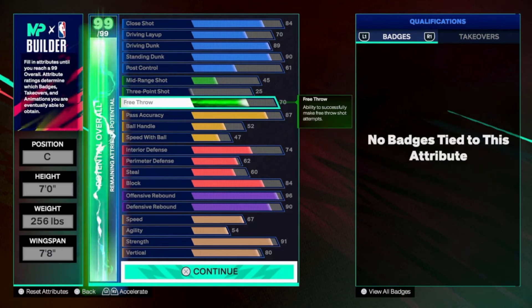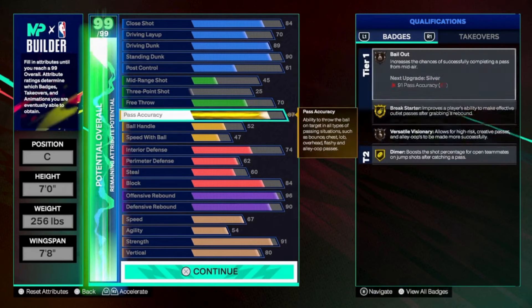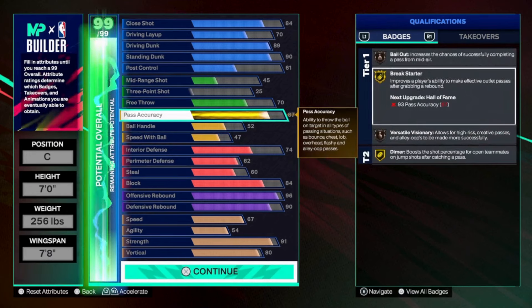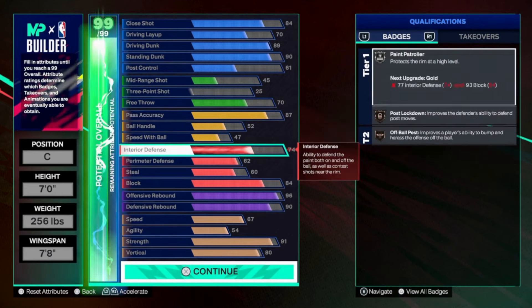70 free throw is super usable this year. Obviously, find your free throw that you like. You get a better break starter on this build — you get gold break starter. And eventually, if you hit like vet one or something, you can put it up to maybe 89. I think you get Tyrese, and you also get silver versatile. So that's two good things to have right there. Silver pain patroller, same as the other build.